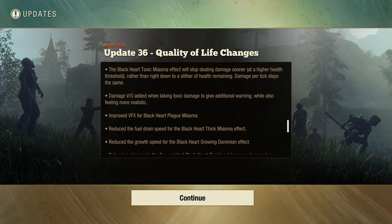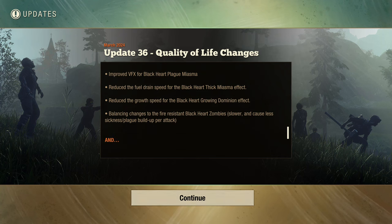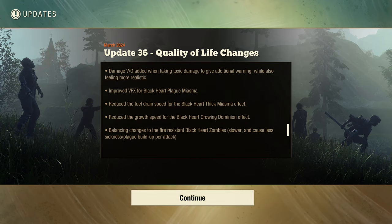The black heart toxic effect will stop dealing damage sooner at a higher health threshold rather than right down to a sliver of health remaining. Damage per tick stays the same. Damage VO added when taking toxic damage to give additional warning. Improved VFX for the black heart plague. Fuel drain speed reduced — yeah, that needed to be reduced. When I went to take care of it I had a full tank and it went to empty so quick.